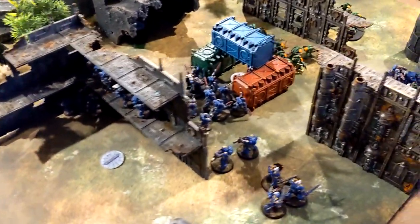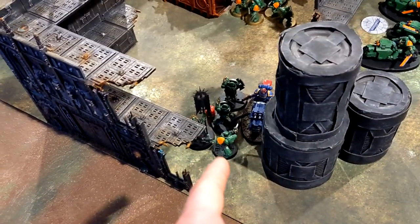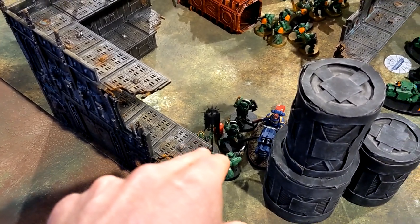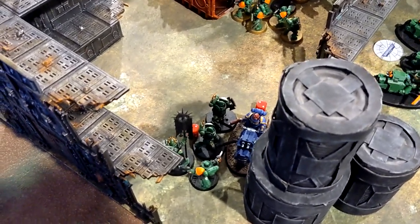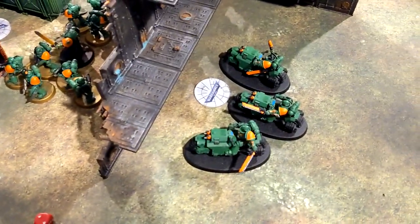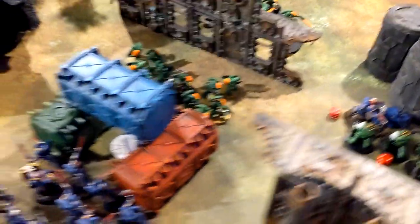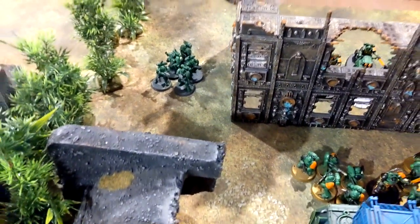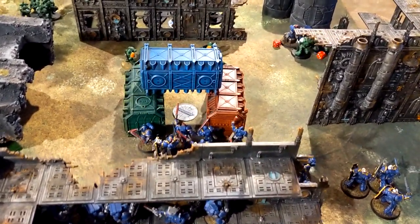Salamanders' movement for turn two. Blade Guards consolidated — the Lieutenant came back to help finish them off, with the Ancient moving forward to get a charge in. On the other flank the Intercessors are positioning and waiting for a counter-charge. The Captain and Intercessors pushed through with the Infiltrator sneaking around on that flank. Good coverage by the Salamanders — scoring five for primaries.